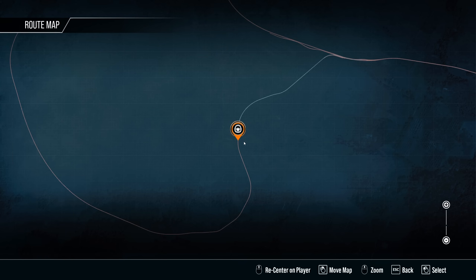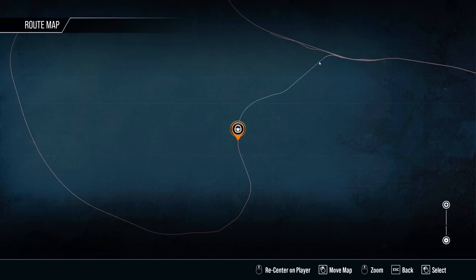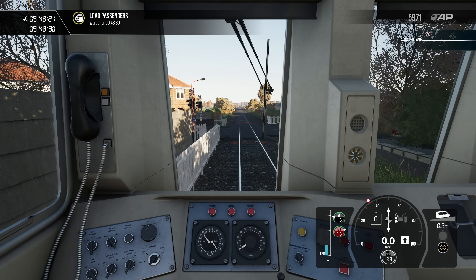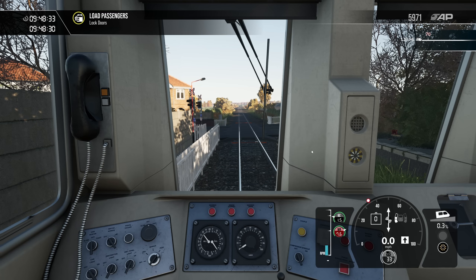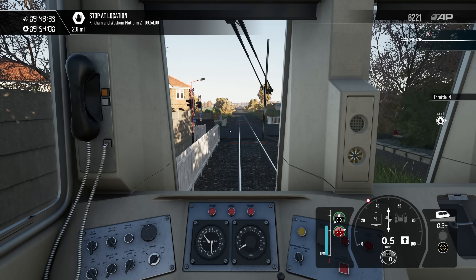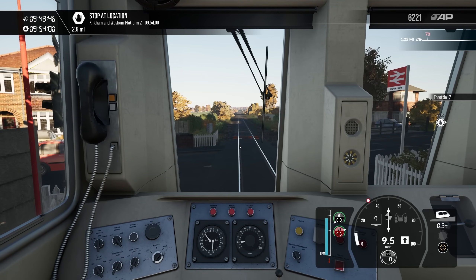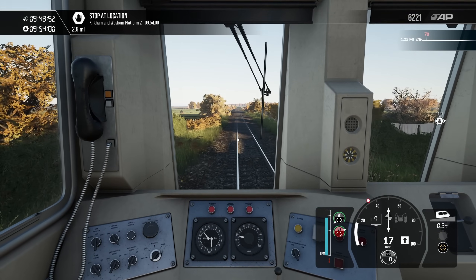We're actually quite a way off the main line — it's just for this little section that it's 35. I thought Moss Side Station would be about here and that'd be the 35 corner — how mistaken was I? Why are we stopping after Moss Side? Kirkham and Wesham. So we're right away onto the main line now. Moss Side level crossing — look at that, a queue of cars waiting for us. Awesome.